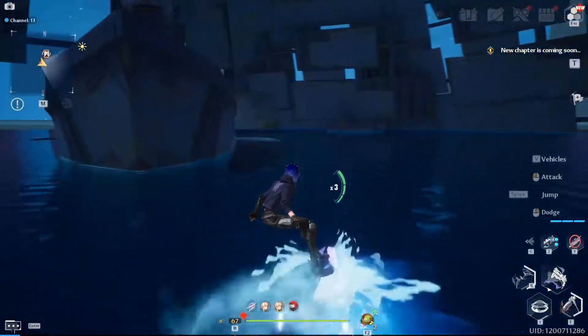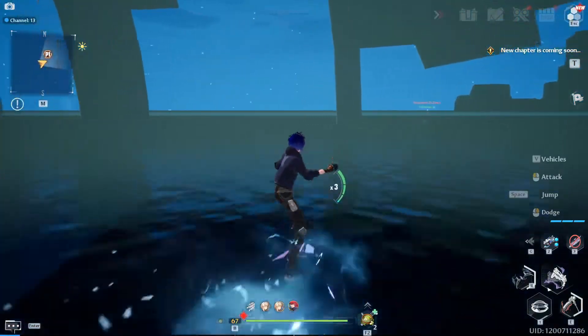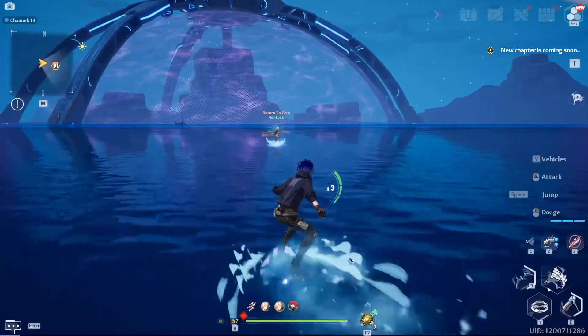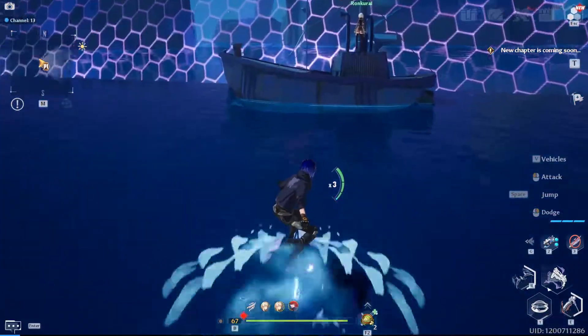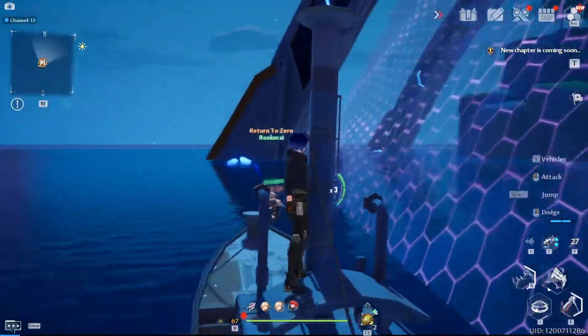There's nothing here. Oh my god — did it just get so foggy for you? Yeah. At Sea Horizon Stand, I think this is another purple barrier ship, bro. What? Can we just not get access to these islands unless we have like a tunnel? Wait, there's a boat in front of it. You see it? I don't.